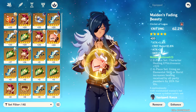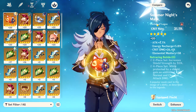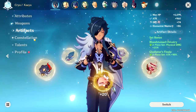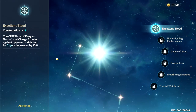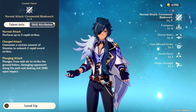But if you're lacking in crit rate or maybe using the Prototype sword, then I recommend going for a crit rate primary stat that has a crit damage substat. I have Constellation 1 on Kaeya. For his talents, I only prioritize the normal attack talent.